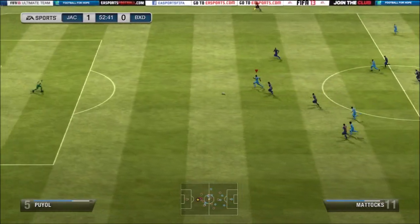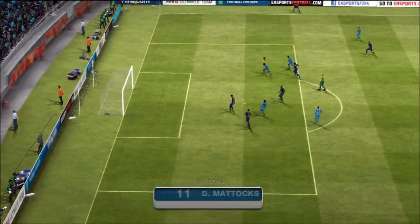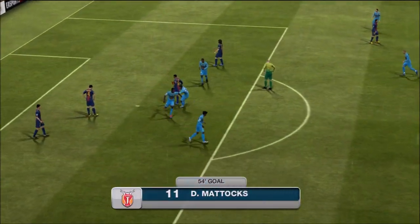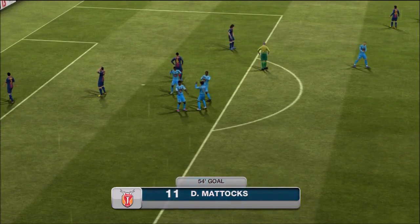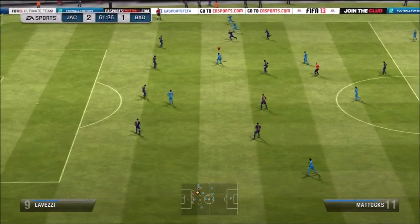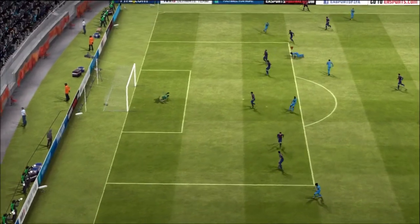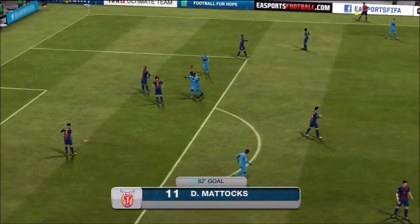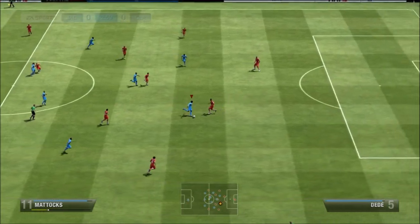Definitely try out manual controllers if you're finding Ultimate Team or FIFA a little bit boring — it brings the game to life again. You can play around with the controller system to find how you play best. Mattox with a few ball rolls and then just finishing very clinically, cancelling out the keeper — not even facing the goal properly and getting it into the far post.